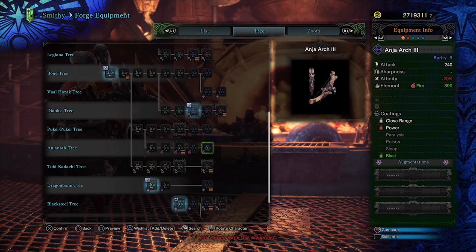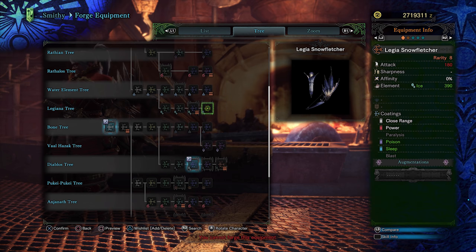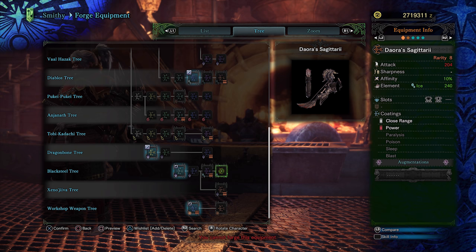For a fire bow, Anjanath will be your first option, but I eventually went down the Rathalos tree. Either option is fine — Anjanath has 150 more element and 38 more attack, but negative 20% affinity and no slot. Rathalos has plus 20% affinity and a small slot, and the difference of 40% affinity and a slot makes me go for Rathalos in the end. Fire is useful for Great Jagras, Barroth, Paolumu, Kirin, and Vaal Hazak. For an ice bow, Legiana is the first option, with low raw but great element damage — it's great until you can farm Kushala and make Kushala's bow, which has more of everything but elemental damage and has very desirable slots. Ice bows are good for Tobi-Kadachi, Odogaron, Diablos, Black Diablos, and Teostra.